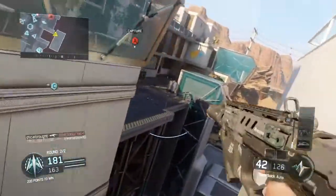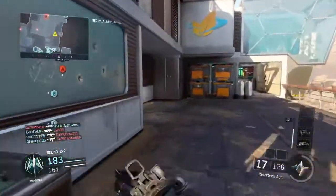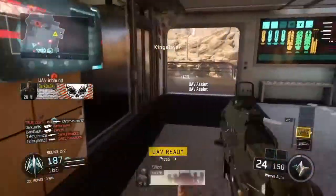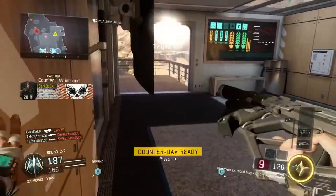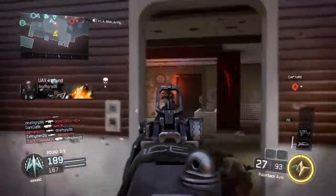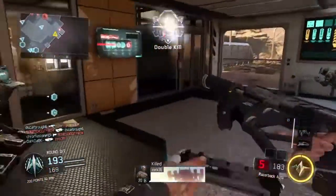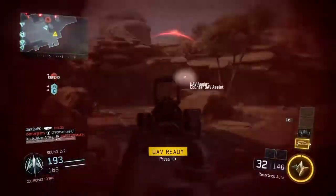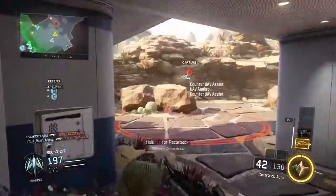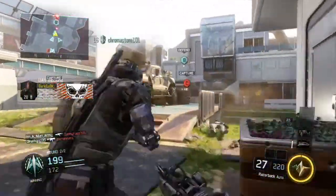Establish perimeter at 10,000 feet ADO. Neutralized. UAV at the L. Enemy down. Prophet neutralized. One left. UAV fuel check complete. UAV ready for deployment. Losing Charlie. Securing A. Enemy took C.